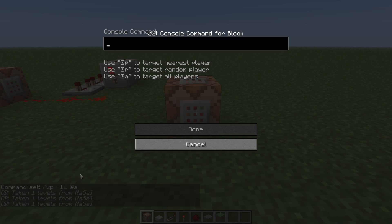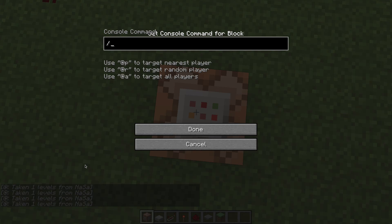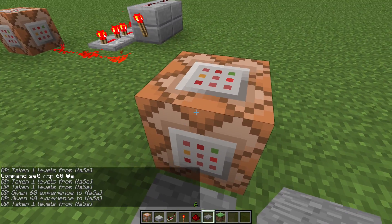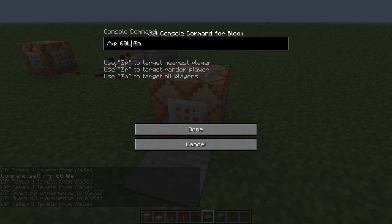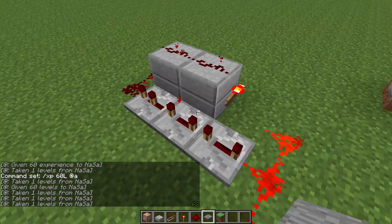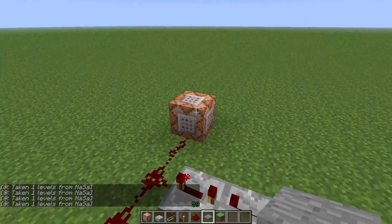Now here, this is how long you want the match to be. You do /xp and then however many seconds you want. Let's say you want the match to be one minute, so 60 seconds, then @a. If I stand on this, I get 60 levels, which means 60 seconds, because this timer takes one level from me each second. So 60 levels is one minute.